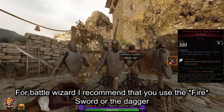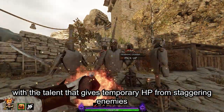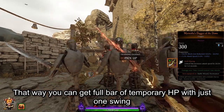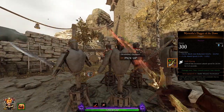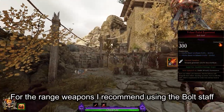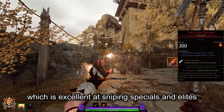For Battle Wizard I recommend using the Flame Sword or the Dagger, with the talent that gives you temporary HP from staggering enemies. That way you can get a full bar of temporary HP with just one swing. For ranged weapons I recommend using the Bolt Staff, which is excellent at sniping specials and elites.